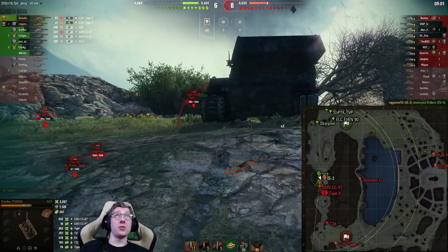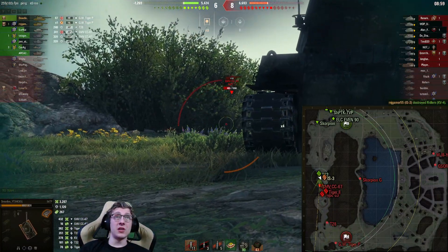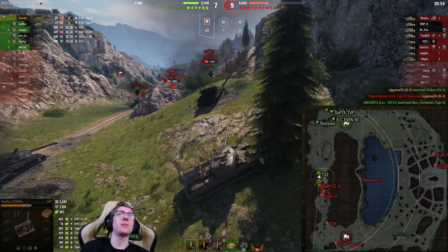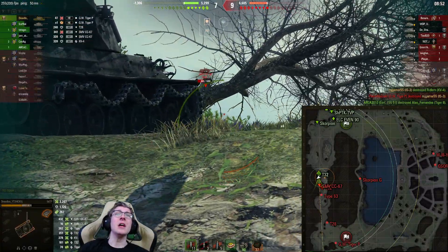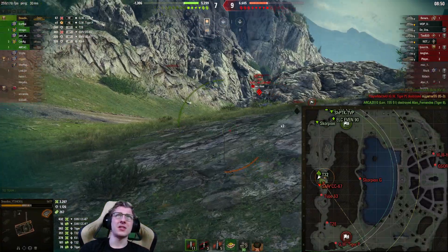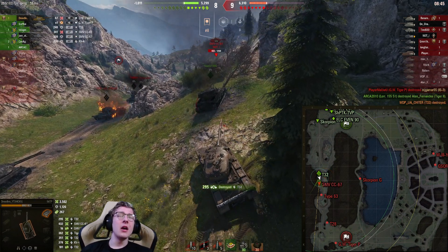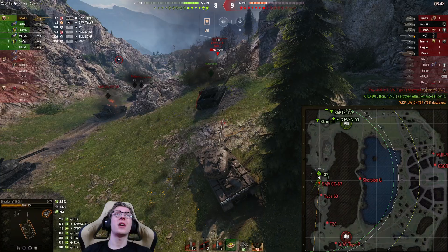We reload. The SMV is still just kind of chilling there and there's not much we're able to do. The GW Tiger just shot and cleared my teammate. With that, I've got a little bit of time — the T-32 pokes and I get an easy clear on the T-32. We're doing all right. We've got three premium shells left and 10 AP shells.